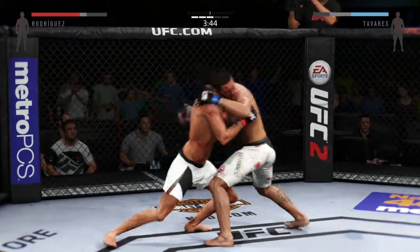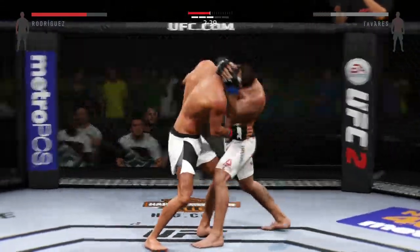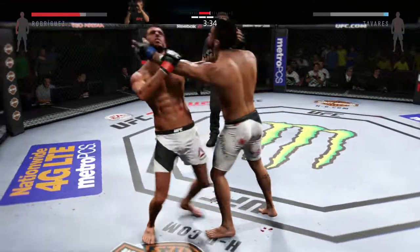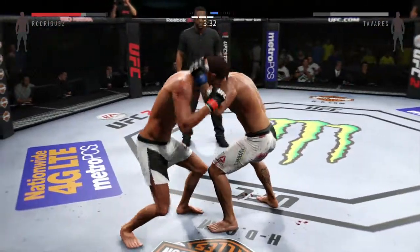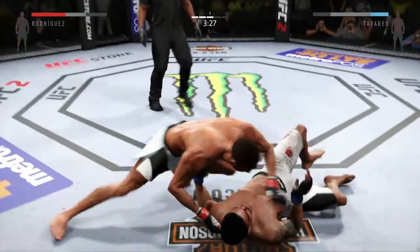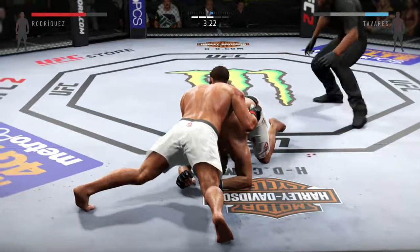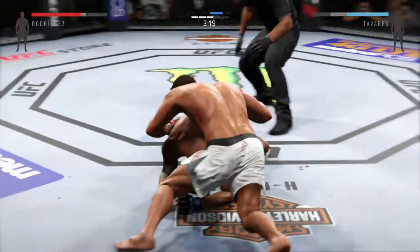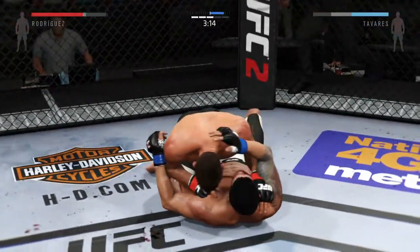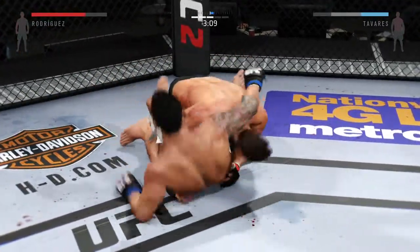From here he transitions to the Muay Thai clinch. He blocks that huge knee. Tying him up in the clinch. Rodriguez in the clinch — Rodriguez with a solid takedown. In half guard. Beautiful hammer fist.